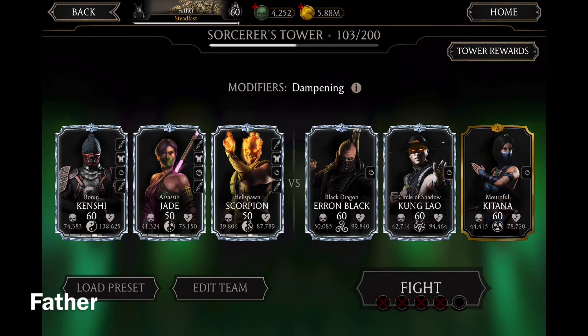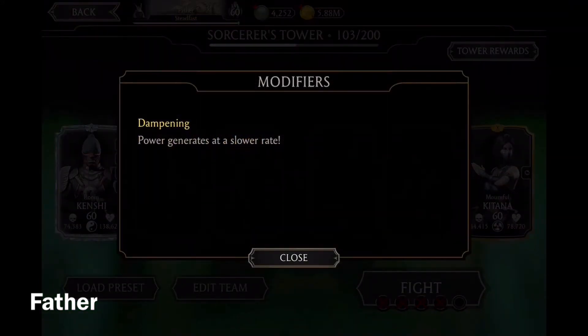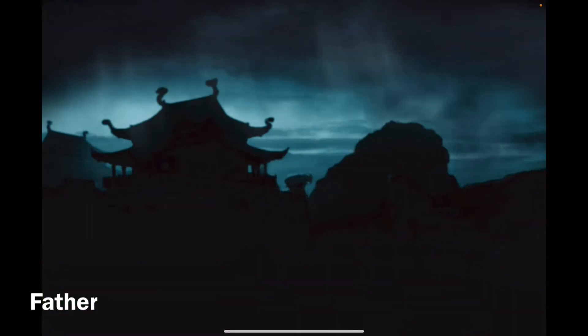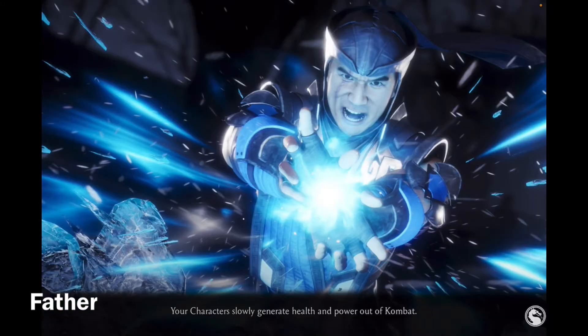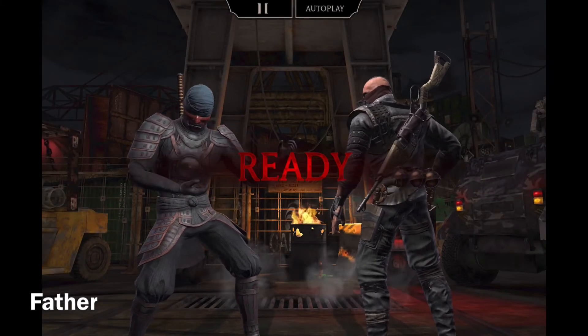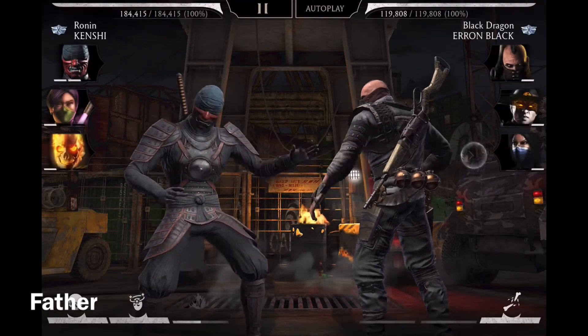Now there's Black Dragon Kano, Circle of Shadow Kung Lao, and Morpho Kitana. The modifier is Dampening — power generates at a slower rate. So yeah, there are two diamond characters here. Time to defeat them.